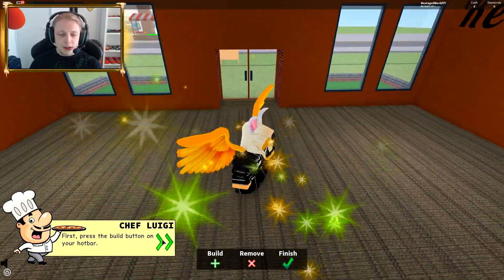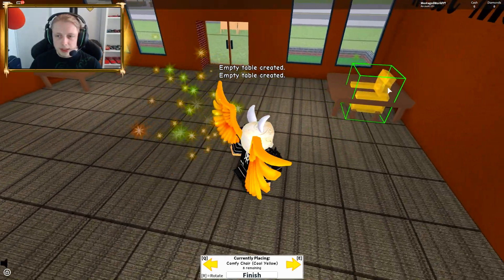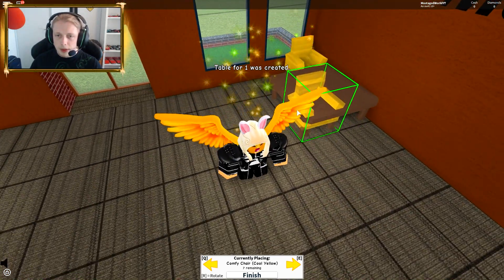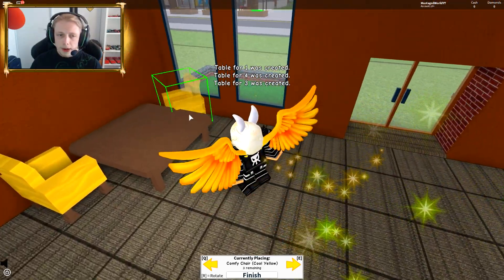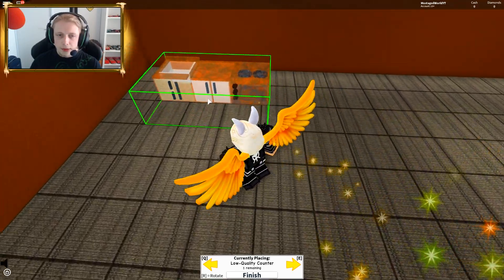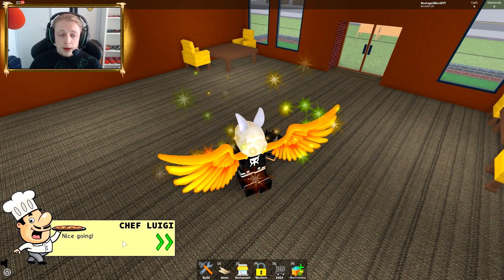First, press the button on the hotbar. We're gonna build some tables around here, so we're just gonna place two tables like this. We're gonna make a table for two. This building is actually really cool. So we're gonna make a table for four — that's perfect. And then we're gonna have a romantic table like this. Okay, yeah — that doesn't look that good. Let's finish up. Nice going.